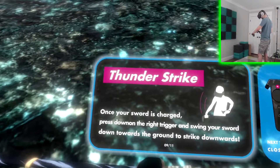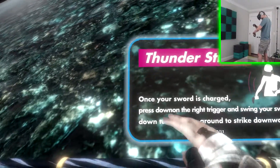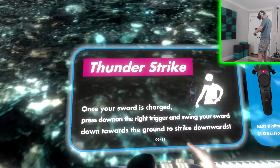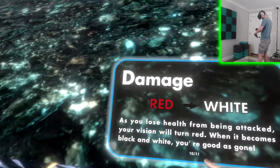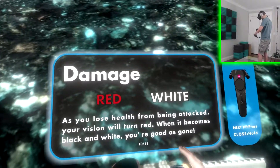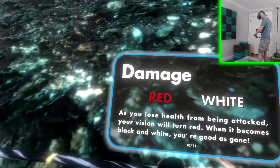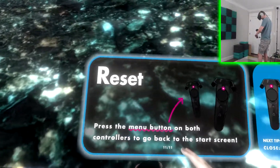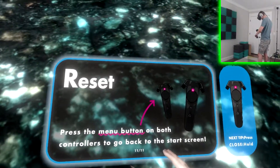Thunder Strike — press down on the right trigger and swing your sword downwards to the ground to strike downwards. As you lose health from being attacked, your vision will turn red. When it becomes black and white, you're good as gone. Press the menu button on both controllers to go back to the start screen.